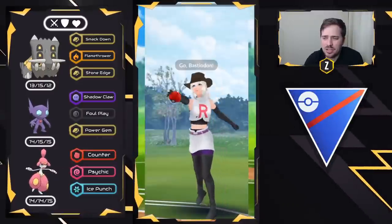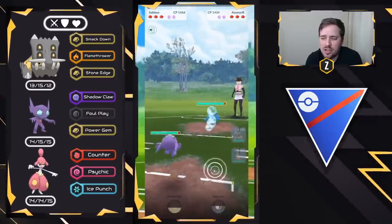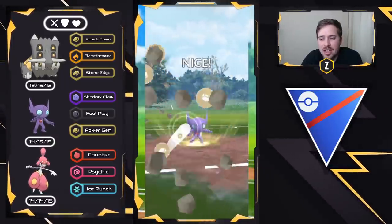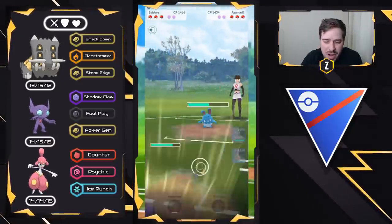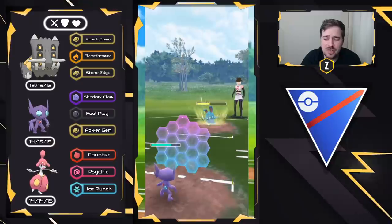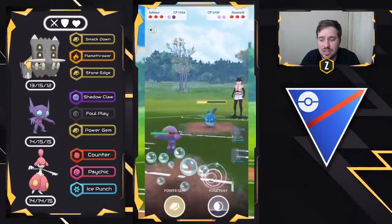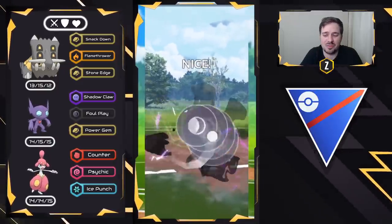We have Bastiodon on the lead versus Azumarill. Same thing as before — swap straight into Sableye, start getting ahead on energy, and again they're staying in. Why wouldn't Azumarill bail out, especially if they have a counter in the back to Bastiodon? Maybe they have a fighter or something. But Power Gem does neutral on Azumarill, and again we're going to be shielding ourselves — we can potentially get switch advantage here as well. Ice Beam comes through. They may not have Play Rough now, considering they threw an Ice Beam, so I've got to be careful not to get hit with another Play Rough if they do have it.